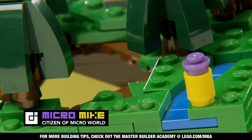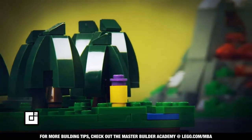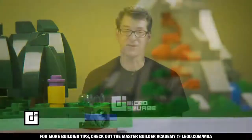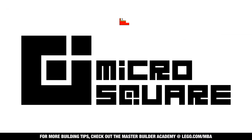The sinkhole leads Micro Mike back up to the surface. This looks like the forest just outside of Micro City. But what's that in the distance? Tune in for the explosive next episode of our micro-building adventure. To be continued.